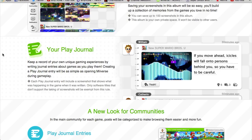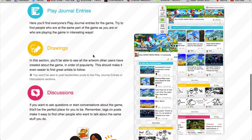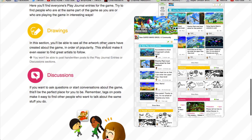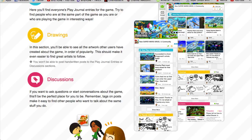The Play Journal is basically going to separate Miiverse posts a little more. It looks nice — I like the little art style here. The new art is very nice, the new background layout. Drawings and discussions will be two different parts of the community page.